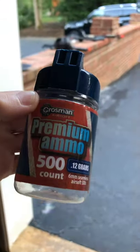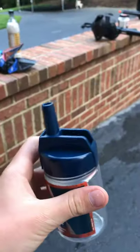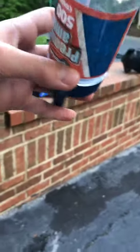Now I'm going to show you my quick loader. It's a 500-count premium ammo container. You just unscrew the blue top, flick this little straw up, and then you can shake the bullets into your gun — like the Tommy gun or the AR.